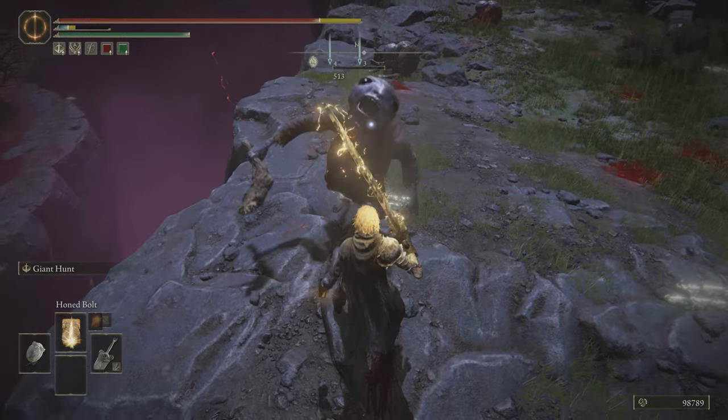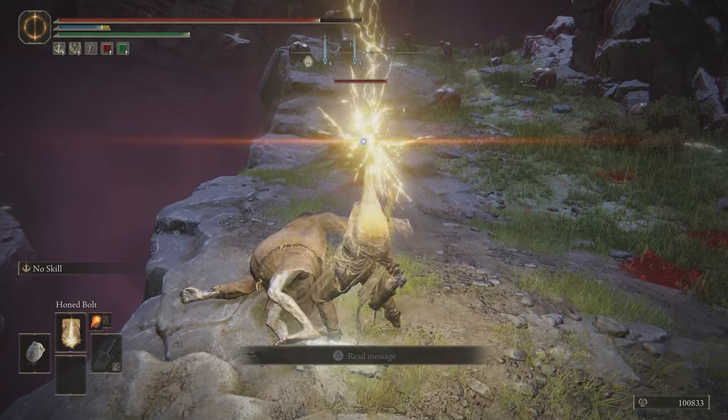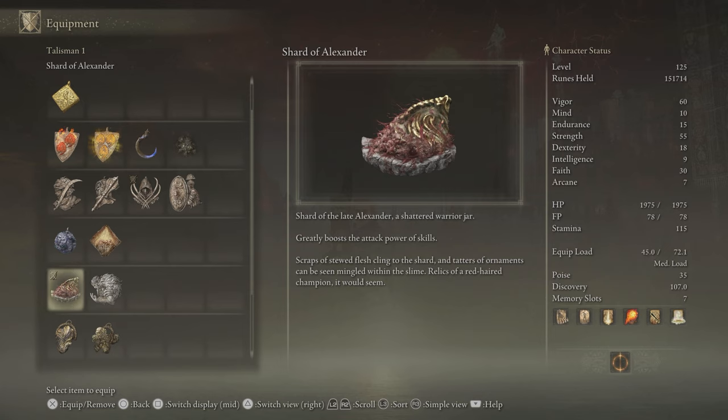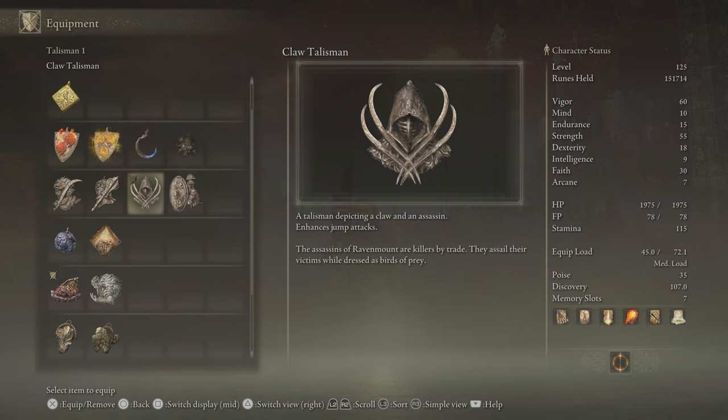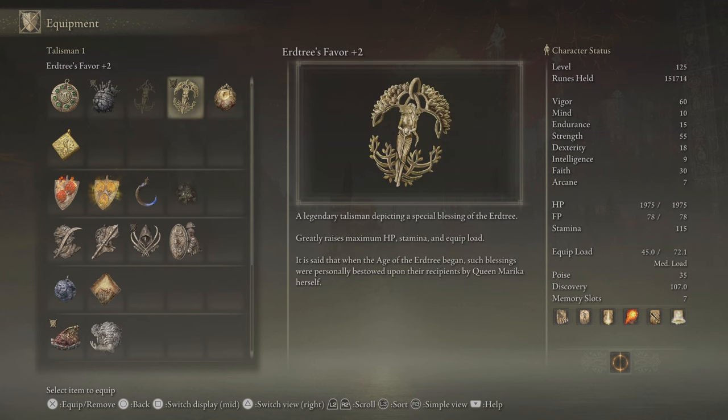Rounding out our build, the Talismans: Shard of Alexander is the first and most important — it makes all of your Ashes of War more powerful, and with how many we've collected, we need as much out of them as we can get. The Claw Talisman increases jumping attacks so that when you take these big heavy weapons and do a jump attack, you get the maximum effect. Great-Jar's Arsenal makes it possible to wield all of these heavy weapons given we only went up to 15 in Endurance. And Erdtree's Favor lends additional help in both the Health and Stamina departments.